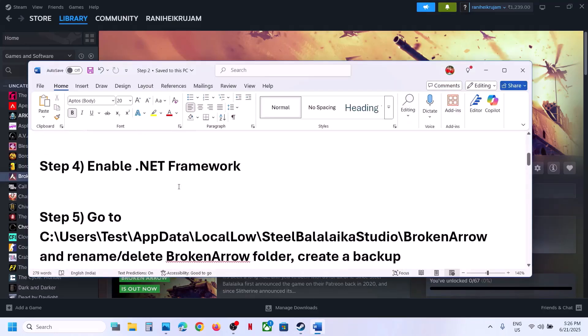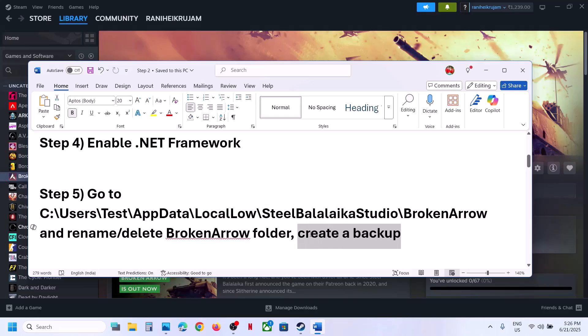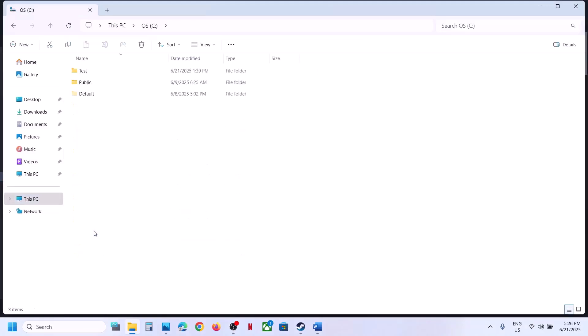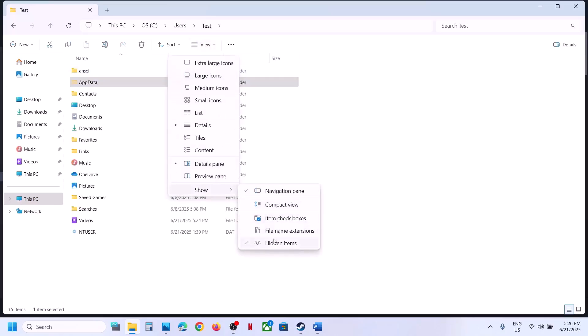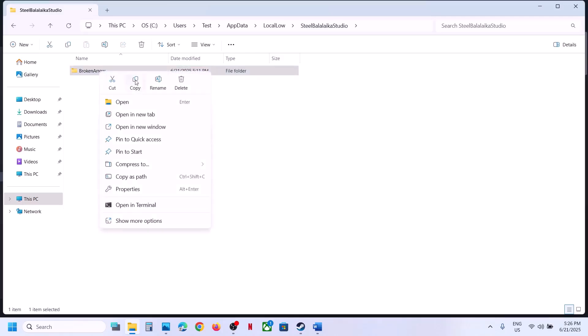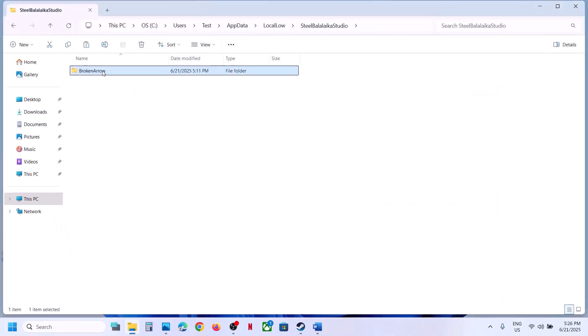The next step is to go to the game's AppData folder and delete the broken arrow folder — but create a backup first. Open File Explorer, go to This PC, open C drive, open the Users folder, open your username folder, then open AppData. If you don't see AppData, click View and enable Hidden Items. Open the LocalLow folder and find the Broken Arrow folder. Copy it and paste it to the desktop as a backup, then rename or delete the original folder. Launch the game and check. If you face any problem, you can restore the backup.